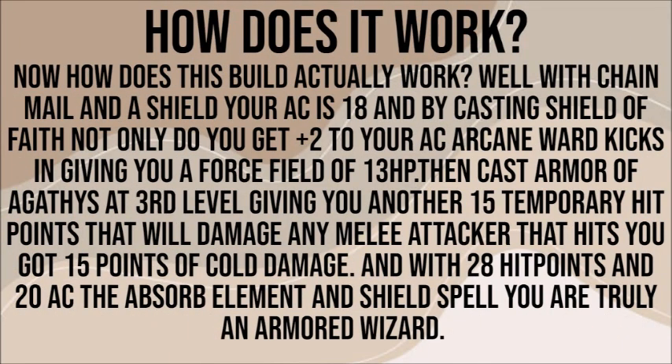Now how does this build actually work? Well, with Chainmail and a shield, your AC is 18, and by casting Shield of Faith, not only do you get a plus 2 to your AC, Arcane Ward kicks in, giving you a force field of 13 hit points. Then, cast Armor of Agathys at third level, giving you another 15 temporary hit points that will damage any melee attacker that hits you for 15 points of cold damage. And with 28 extra hit points and 20 AC, plus the Absorb Elements and Shield spell, you are truly an armored wizard.